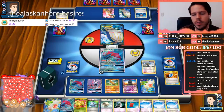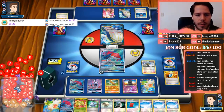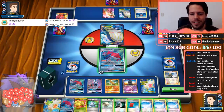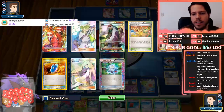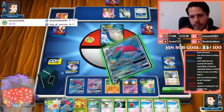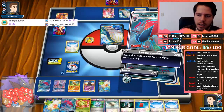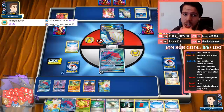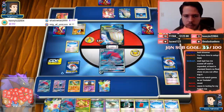My opponent discarded Flabébé, Faba, and AZ. My opponent probably has some energy removal in their hand. Let's go ahead and Righteous Beating — I don't want to play any other Pokemon because if this gets countered I would just lose them. Hopefully the card my opponent kept was a Tropical Beach to draw again, because I have Red Card and Computer Search and a stadium so I can do that again. They go for VS Seeker into Faba — that's okay by me.